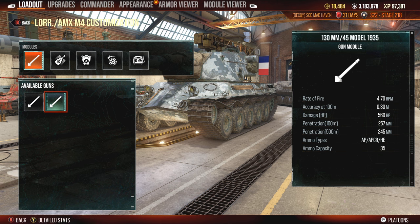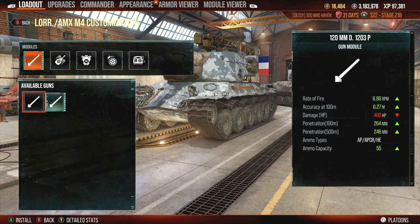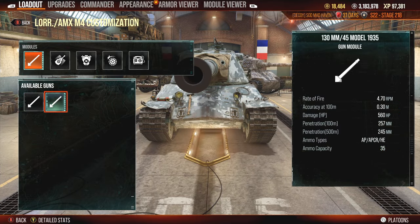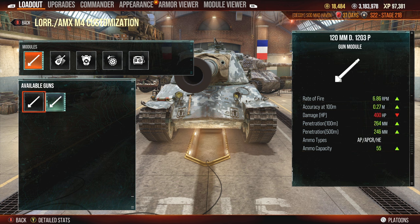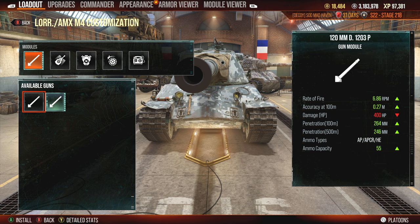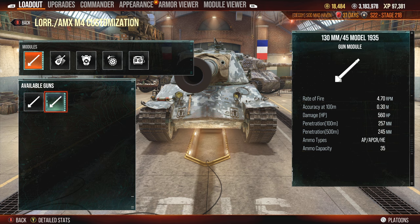If you play this tank, leave it down in the comments section on which one you prefer. Personally I like both of them. I like the 8-second reload on the 120 and then the 12-second reload on the 130, which isn't bad for the big burst potential you can get with the 560 alpha. But the ammunition capacity — between both rounds, you're going to have more damage potential with the 120 than the 130, but the 130 is going to have way more effective trades for peak shots.